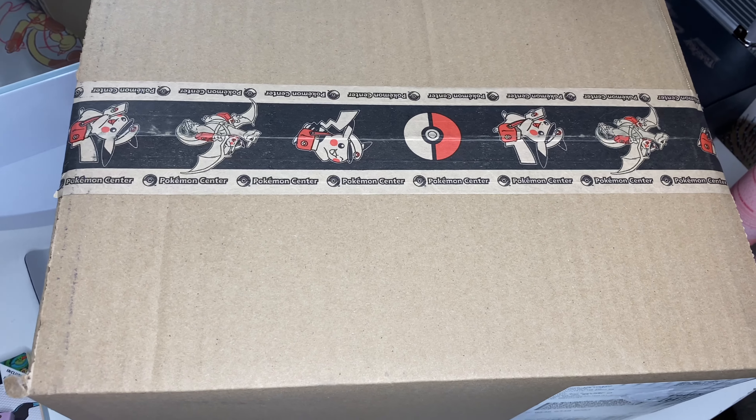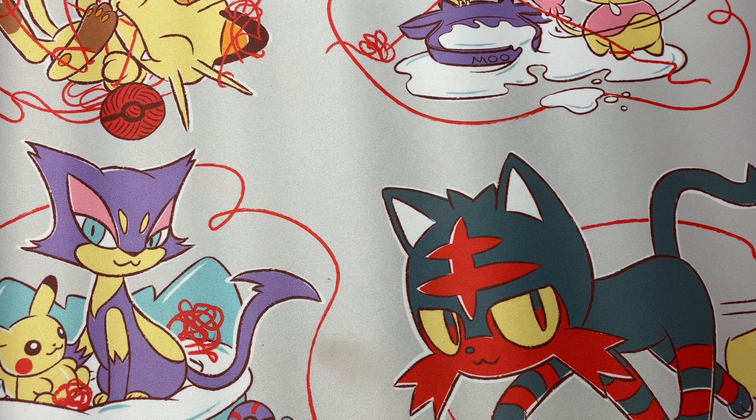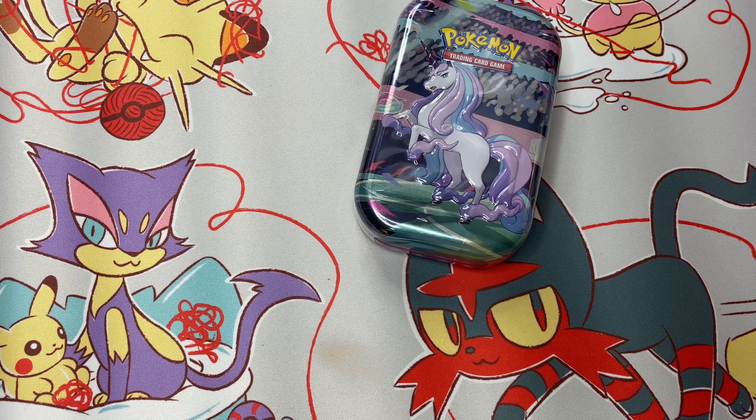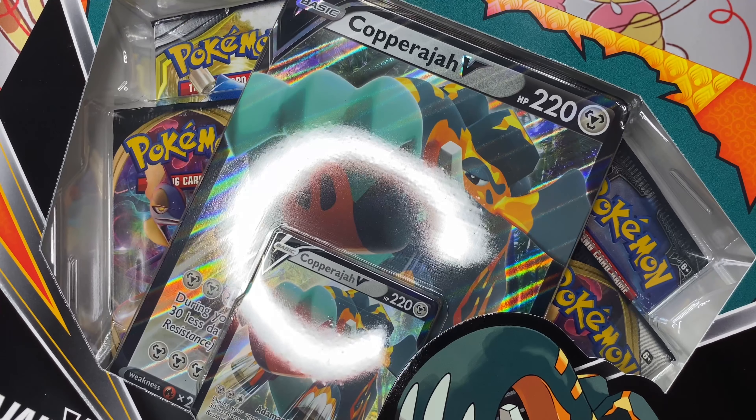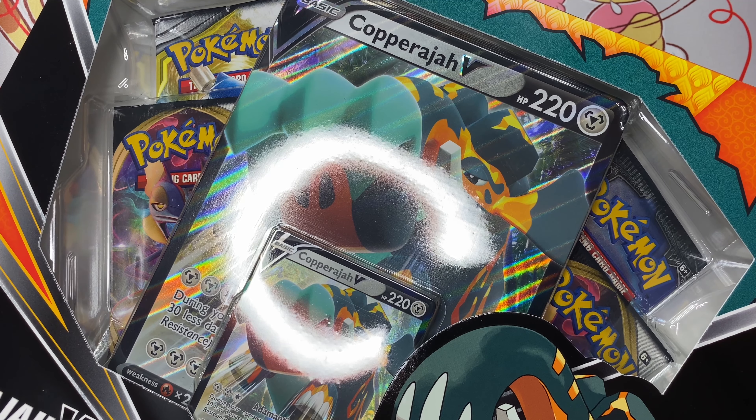Hey everyone, welcome back to the channel. It's your girl Elise and today we're opening up a package from the Pokemon Center. I got two really random things in my order: one of the Galarian Pals tins and a Copperajah box. I just really wanted to open up some Pokemon cards and there's nothing in the stores in my area, so I made a Pokemon Center order because they have really fast shipping. This came in two days, which was awesome. I'm going out of town tomorrow to hopefully find some more stuff to open up for the channel, and I might do a card hunting video tomorrow as well.